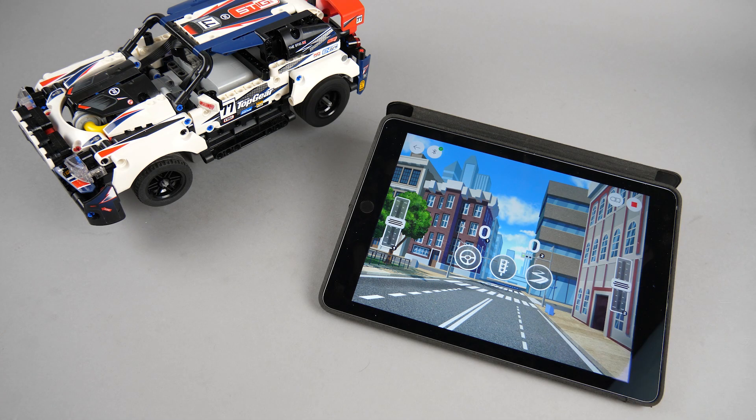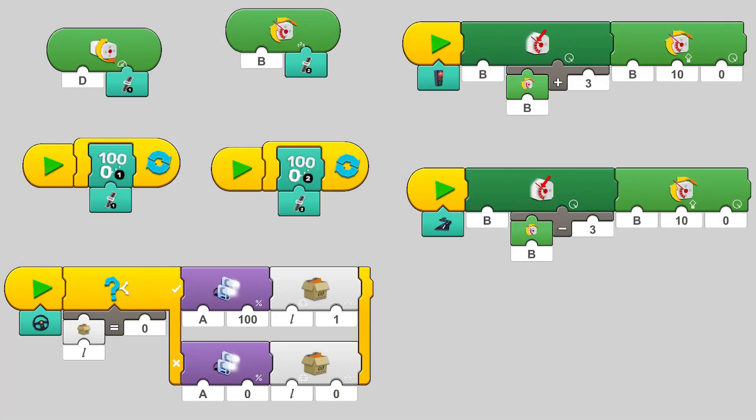I found the calibration to be a little inaccurate sometimes — there are cases when the car won't go that straight. Of course it is possible to add some fine tuning to the code, just like I did with the previous custom control layout. Here's a simplified and updated version of the code for the two slider interface — it uses the new blocks.